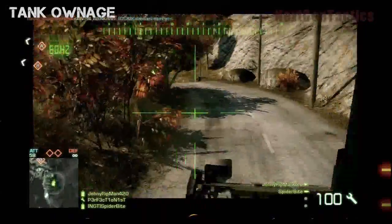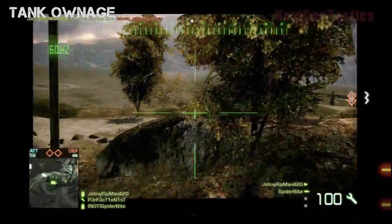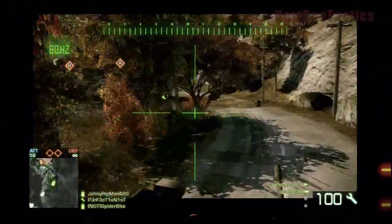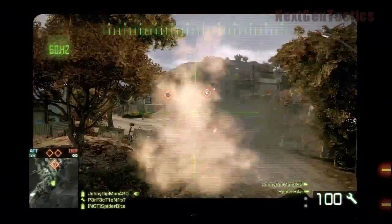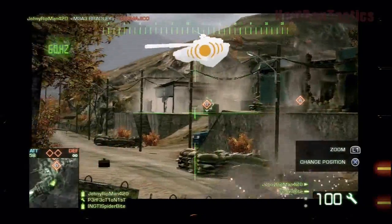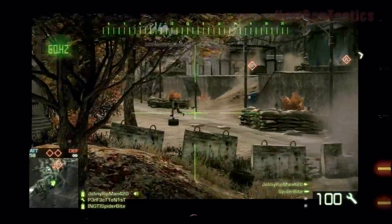Last clip — this is a little tank ownage and it's pretty sweet. I get a nice multi-kill. If you have a tank full of guys, other than running over a tank mine and getting destroyed, you get assists. So if one of the guys gets a kill in the tank, you get an assist and you get XP for that. We just unlocked an electronic warfare package.